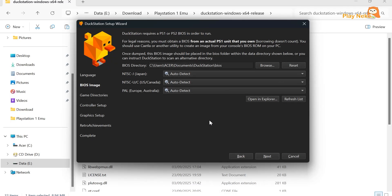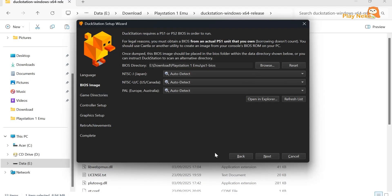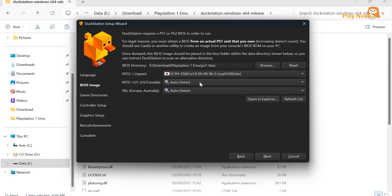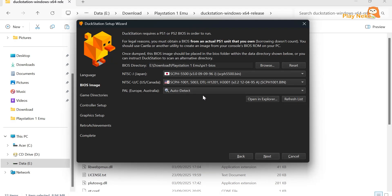In the BIOS image section, you'll be asked to add the BIOS file you already have. Click Browse, navigate to the folder where you saved the BIOS file, and click Select Folder. Here you can see the BIOS files have appeared. You can select a BIOS for each region: NTSC-J for Japan, NTSC-UC for the US and Canada, and PAL for Europe or Australia. If you're not sure which one to choose, click the Refresh List button and the system will automatically detect the correct BIOS.